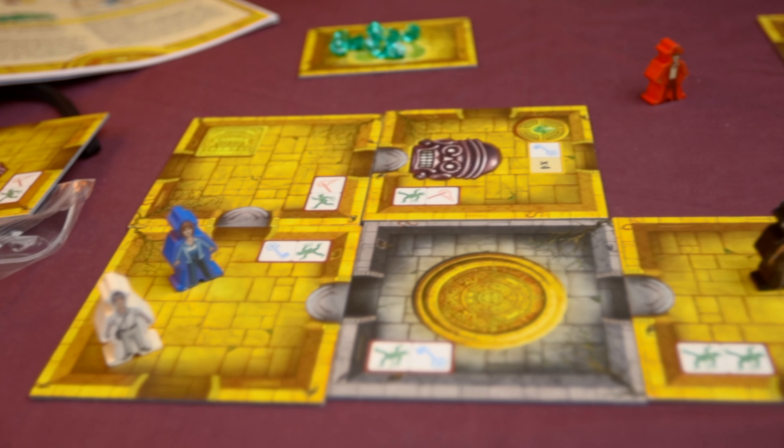Setup is easy - the hardest part is faffing about with tiles at the beginning, but once you've got that down you slap down the start tile, two tiles either side, and away you go. The final thing we really like is the soundtrack - it not only adds to the theme of the game but also builds tension. Playing with just a sand timer wouldn't have the same impact. Queen Games also offer loads of alternative soundtracks on their website, and on YouTube you can find comedy soundtracks like Benny Hill or Indiana Jones.